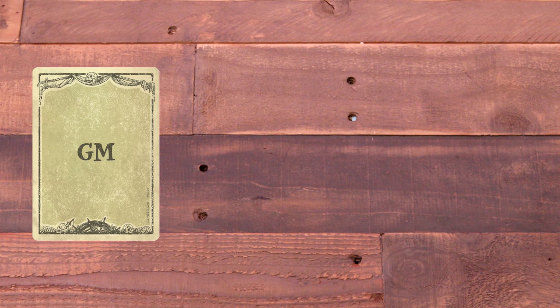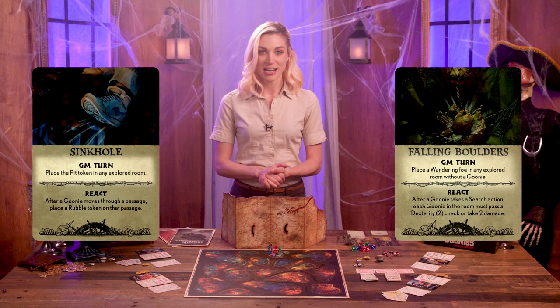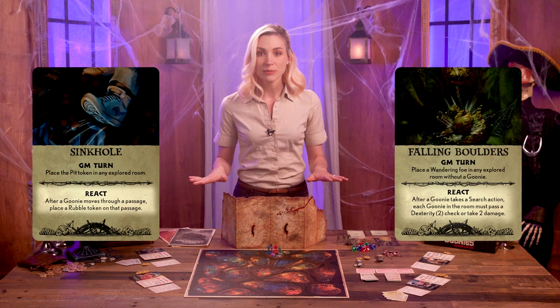Move and attack actions follow the same rules for foes as for Goonies, but foes cannot enter unexplored rooms, aren't affected by pit tokens, flooded tokens, or dangerous passages, and each foe must attack a different Goonie if there are multiple in the room. Next, the GM draws a GM card, then they may play a GM card from their hand. They can also spend GM tokens to draw or play additional cards in any order, one per token. Most GM cards have two abilities, but only one can be used at a time. The GM gets to use the top ability when playing the card on their turn, and uses the bottom ability when the card is played on a Goonie's turn, but it can only be played when the specific condition is met.